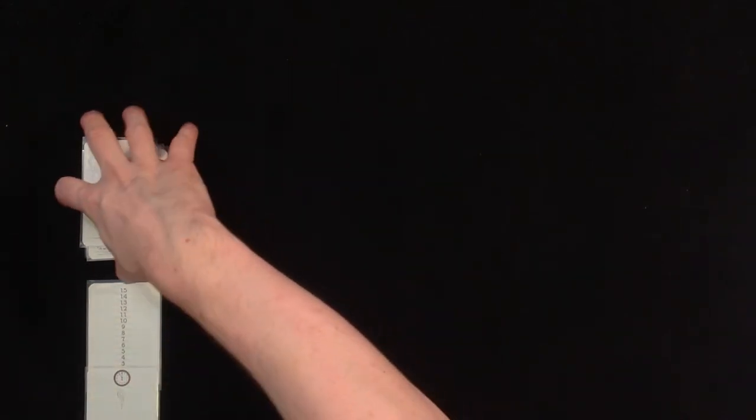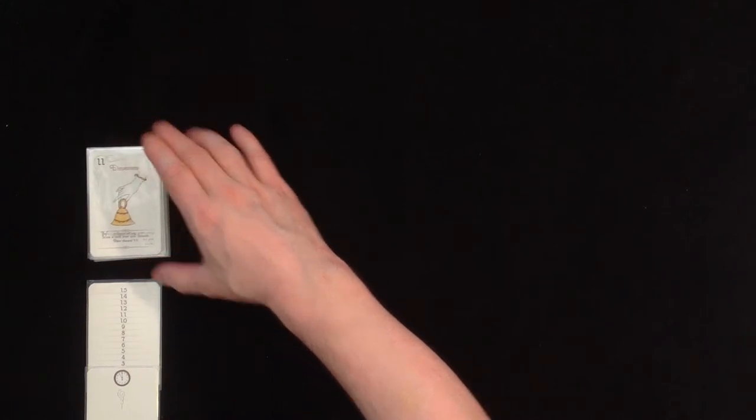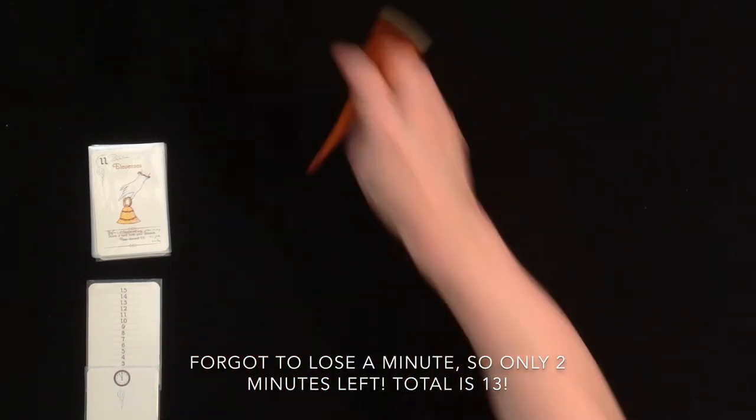And every one of you who thinks this game is easy - it's not. It was just a lucky first game. Pretty satisfied with that. I'll play another one, or maybe two, to show you that things don't run that smoothly all the time. You can actually score your game - scoring is pretty straightforward. It's the number on the top card of the tea trolley pile, so that's 11, plus all minutes left. Three minutes left, so 14 in total - which is a pretty good score.